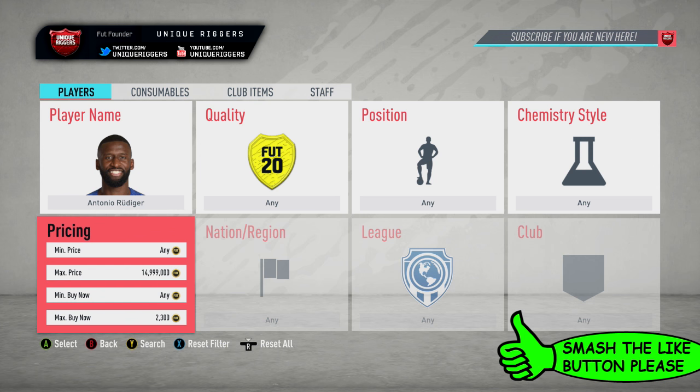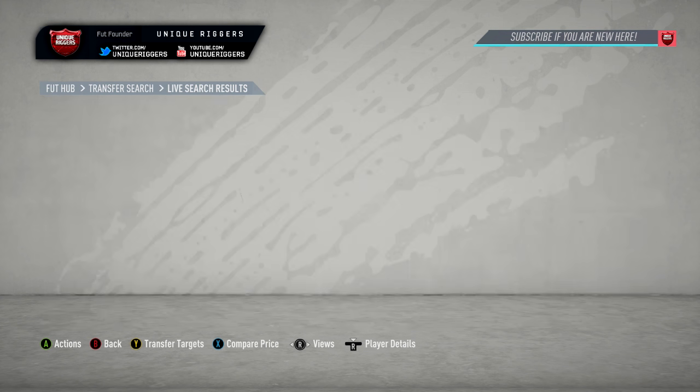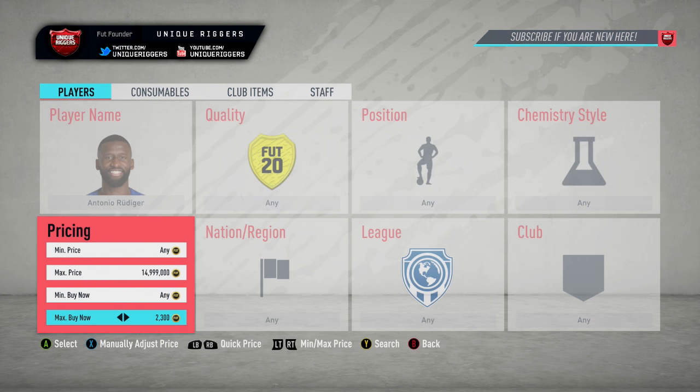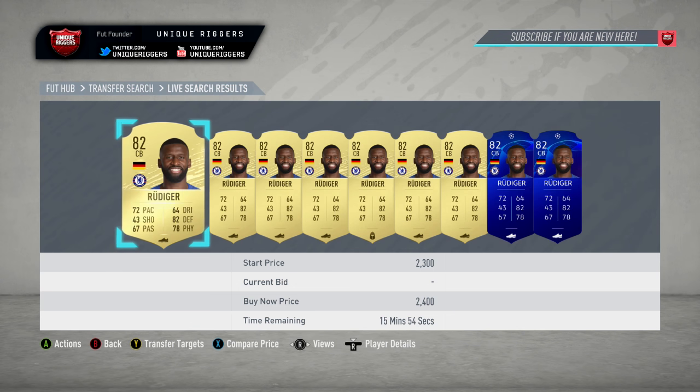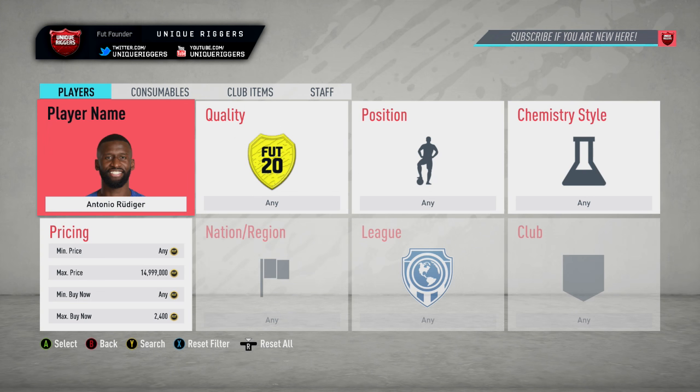First off this video, we've got Rudiger - his price at the moment is currently listed at 2,000 coins. He should sell pretty quickly at 2,400. There are quite a few cards at this price, so if you pick any up, I'm probably going to list them at 2,300. I'm going to be sniping these cards, but you can also pick them up through bidding.